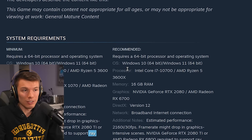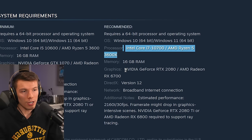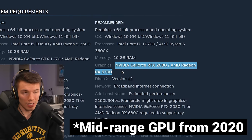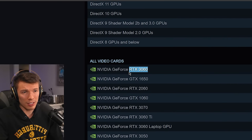On the recommended side, they want a processor from around the same era, just a little beefed up, and they're asking for an NVIDIA RTX 2080 or AMD Radeon 6700. Estimated performance is 30 FPS at 4K.